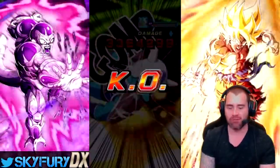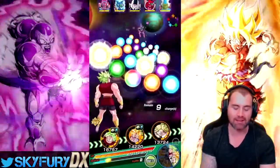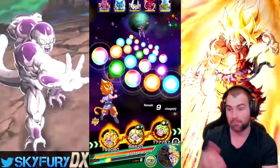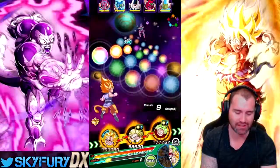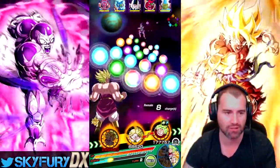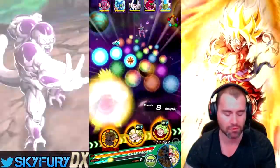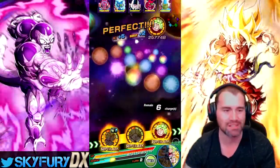We did manage to get the tech stage done using that random Easy Aid Vegeta. So for this one right here, I don't think that we're really going to struggle — well, we will struggle if I don't do what I'm really supposed to be doing with these orbs.